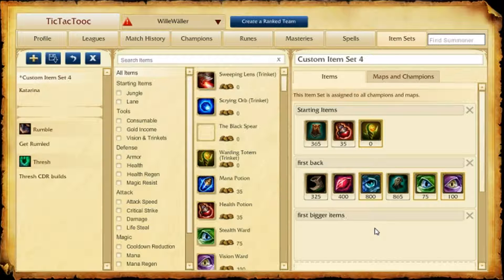After you reach around 380 gold you should wait for a ruby crystal. Remember that you can take a ward plus ruby crystal if you reach 475 gold. Around 500 to 600 gold you should take a vision ward with you.